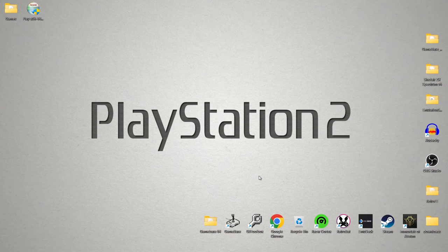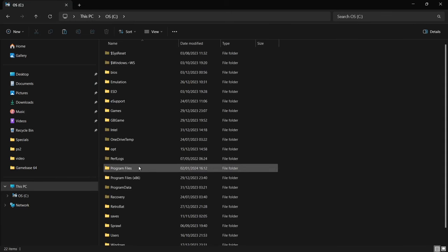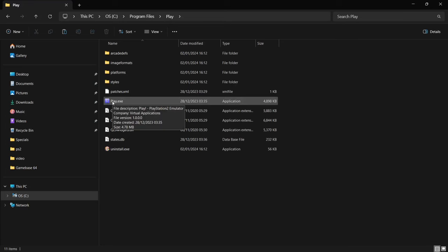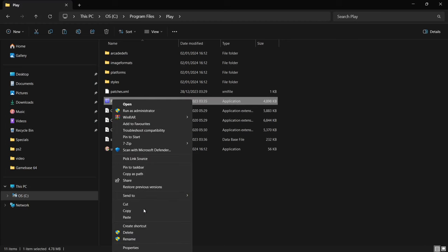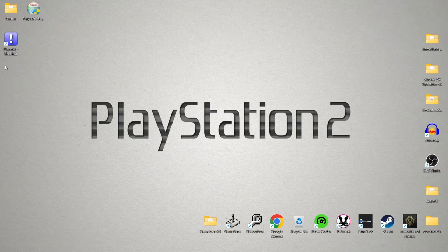You're going to find this creates no shortcut on the desktop, but we can easily access it by going to the C drive, then down to Program Files, and you'll find the Play folder. Right-click on the Play .exe, go to Show More Options, then Send To, Desktop — Create Shortcut. That makes it easier to access. Let's delete the installation setup file, and there's our shortcut.